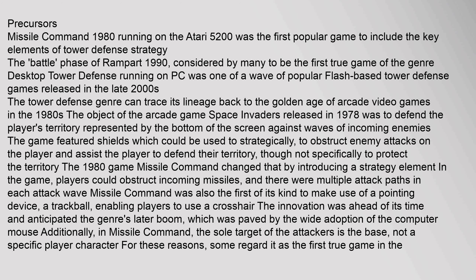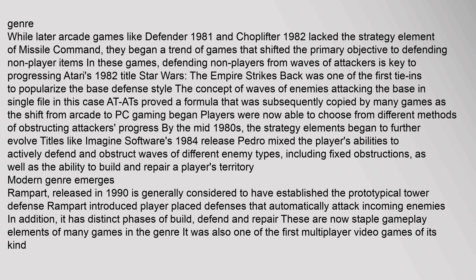The 1980 game Missile Command changed that by introducing a strategy element — players could obstruct incoming missiles, and there were multiple attack paths in each attack wave. Missile Command was also the first of its kind to make use of a pointing device, a trackball, enabling players to use a crosshair. The innovation anticipated the genre's later boom, which was paved by the wide adoption of the computer mouse. In Missile Command, the sole target of the attackers is the base, not a specific player character — some regard it as the first true game in the genre.